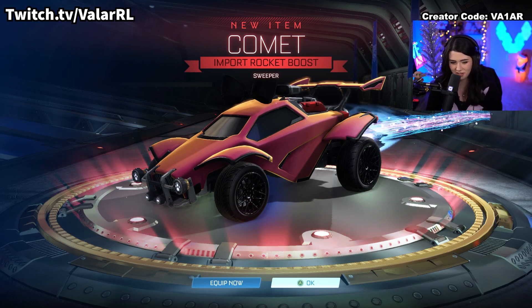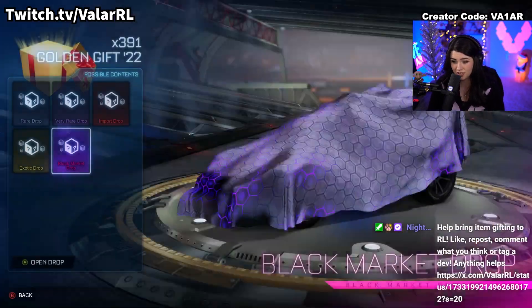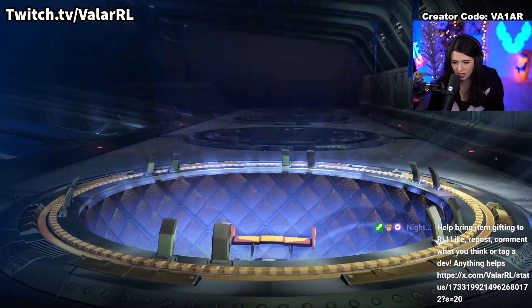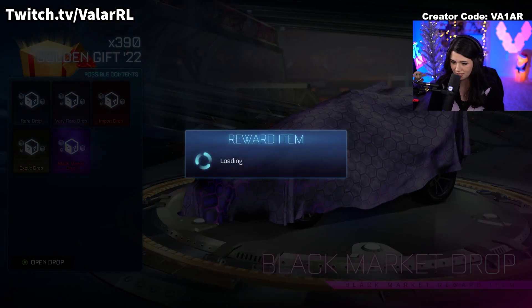Ever since trading ended, I've been thinking of items that I wish I kept, or I wish I didn't give away. Comet is definitely a nice boost that is worth having, in my opinion. Right back down to a rare, but at least it's an Octane rare - the Obtruse. I do have the full set of this decal, so I do not need it.